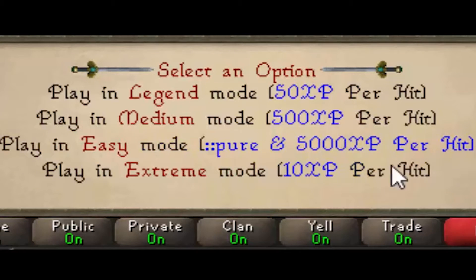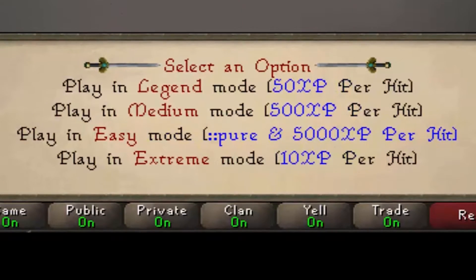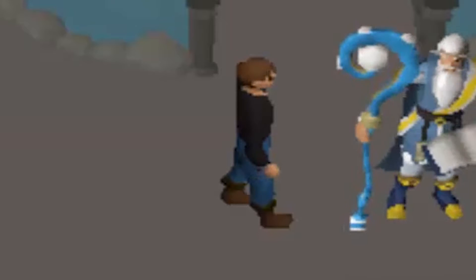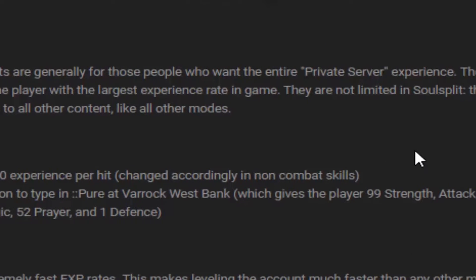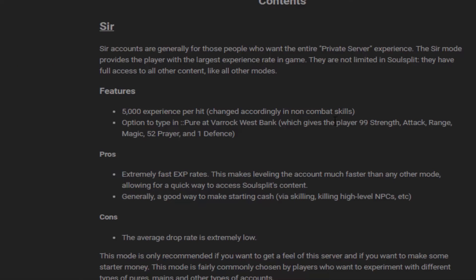The four game modes are Legend, Medium, Easy, and Extreme. Each game mode has certain benefits, all fully explained in a thread I'll link in the description. The easiest game mode is the Sur mode, generally for people who want the full private server experience. They have the highest XP rate — you get 5,000 experience per hit — and you can type '::pure' at Varrock Quest Bank to get 99 in all melee stats and 52 prayer.